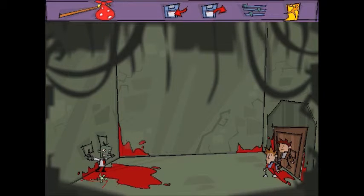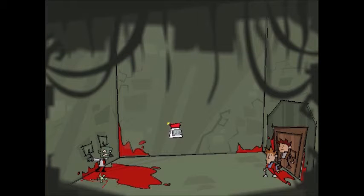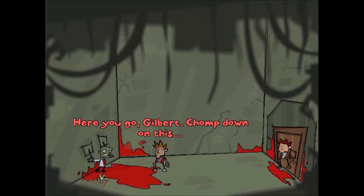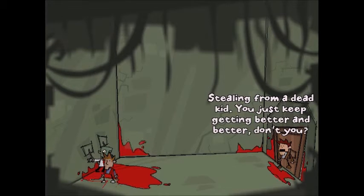So now we need to do something about his chompy smile. Let's get the glue and toss it over to him — maybe he'll be a little less bitey. Here you go, Gilbert, let's get the chomp down on this. There we go. He's relatively safe now. So now we can steal his toy. Stealing from a dead kid. You just keep getting better and better, don't you?